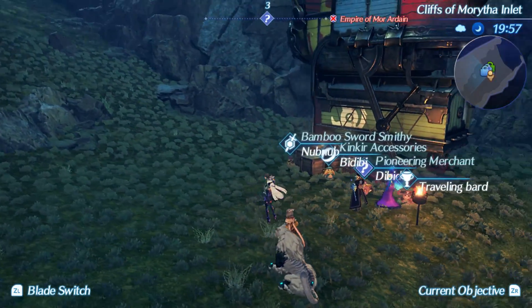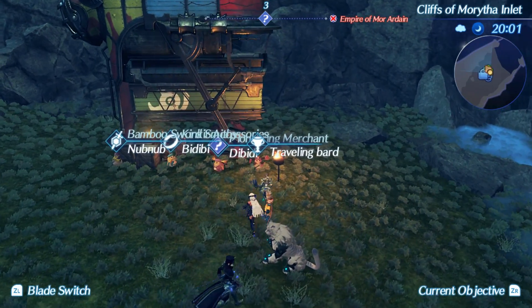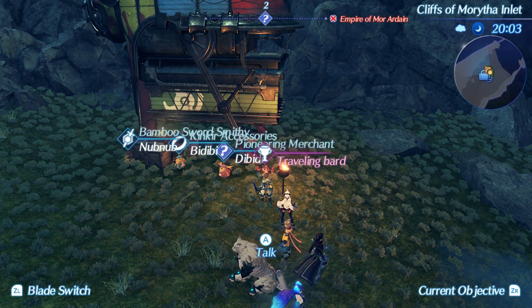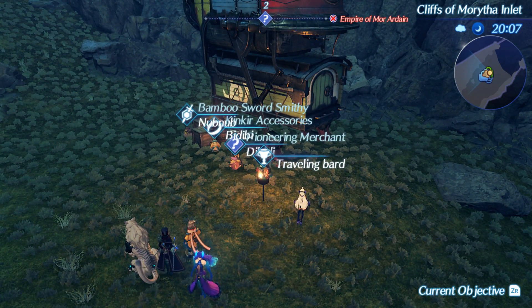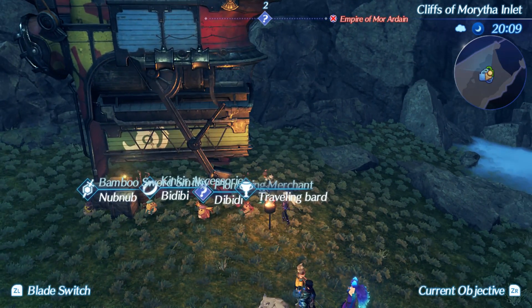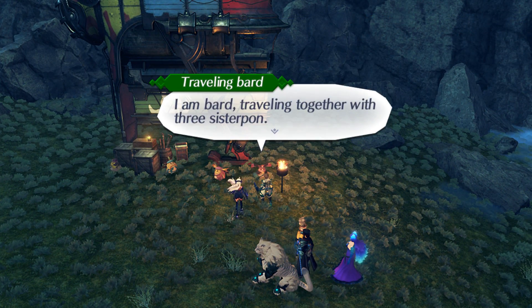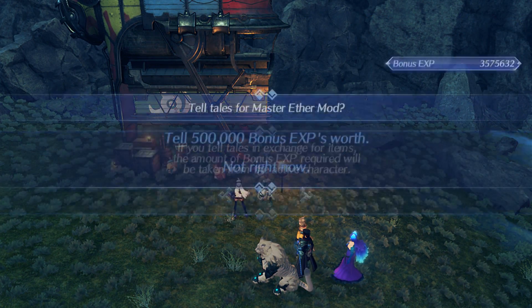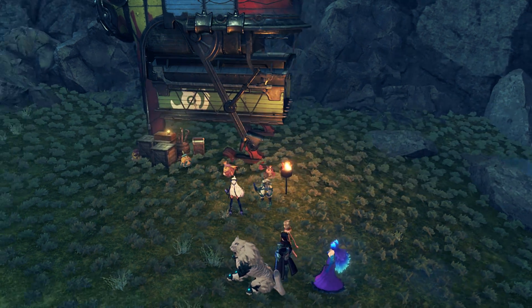The next one is actually even easier — this one's the closest to a skip travel point. Cliffs of Morytha Inlet. If you warp straight there, there will be a traveling bard who should be there the instant you arrive, whether you started New Game Plus or New Game Plus Plus in 1.4. This one will sell the Master Aether mod for 500,000 bonus EXP.